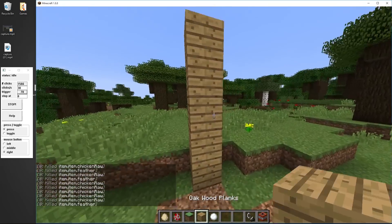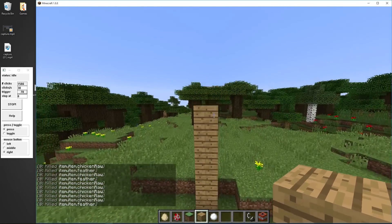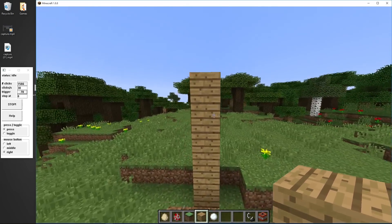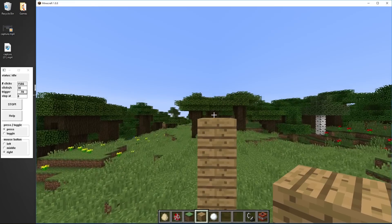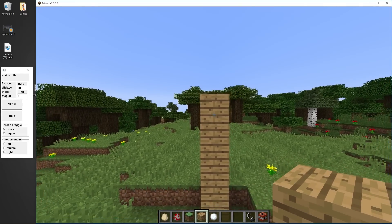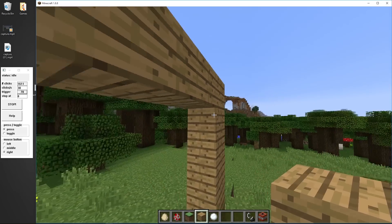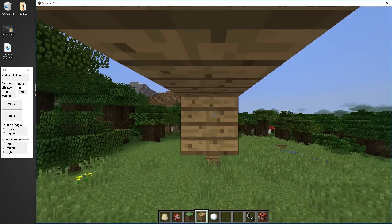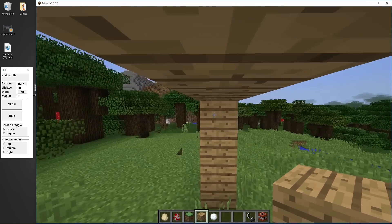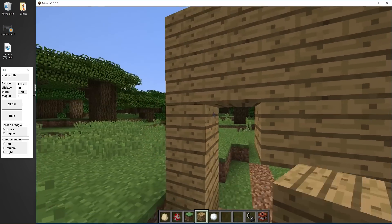It's really helpful for building larger things. If I wanted to build a wall in between these two pillars here, I could just move backwards and hold down my trigger key. It is filling it in as fast as I can move. It's really helpful if you want to build huge walls or something that just takes a lot of clicking to do.